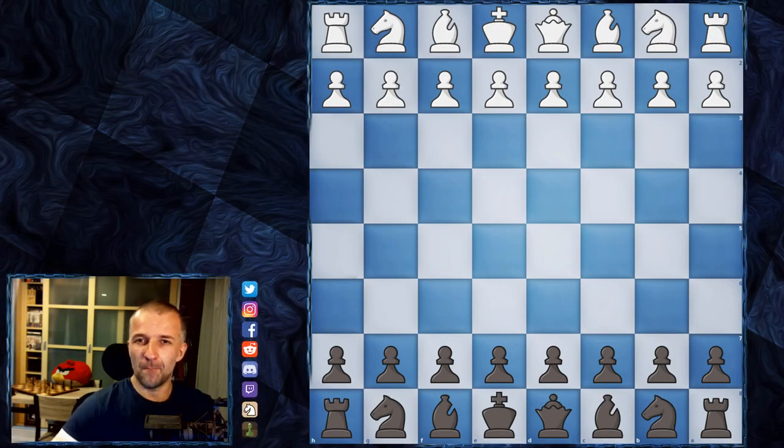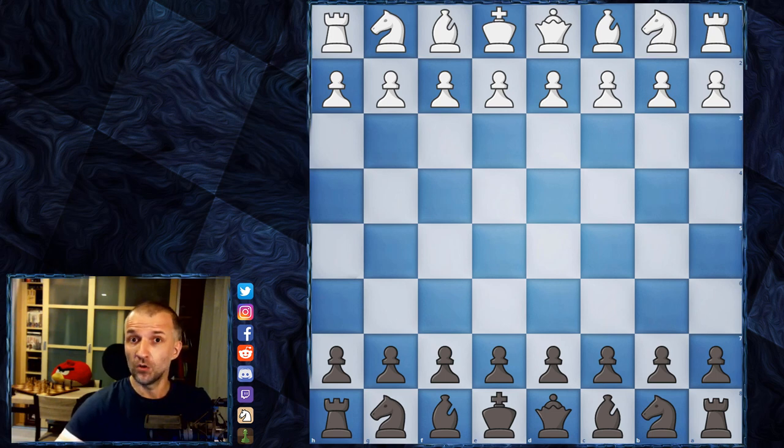Hello, Mordimer here and welcome back to the Akiba Rubinstein Saga. This time, Carlsbad 1907 — we continue the tournament. We're going to have a couple of games against very strong opponents, and a couple of games included in one of the most important chess books in history, mostly about chess endgames. If you're lacking knowledge of chess endgames, it is definitely worth studying Akiba Rubinstein's games.